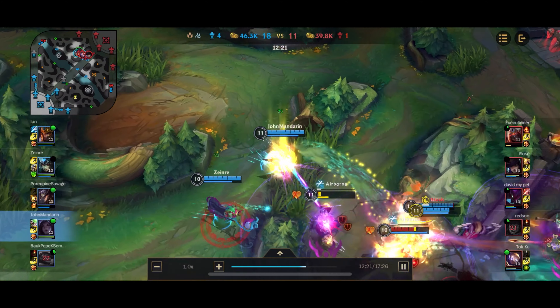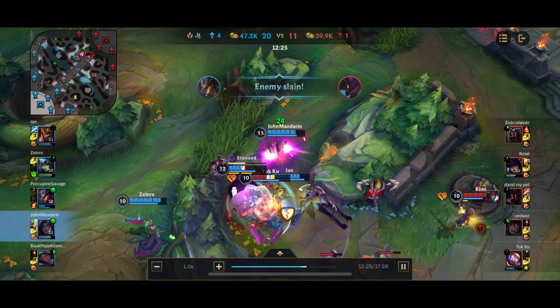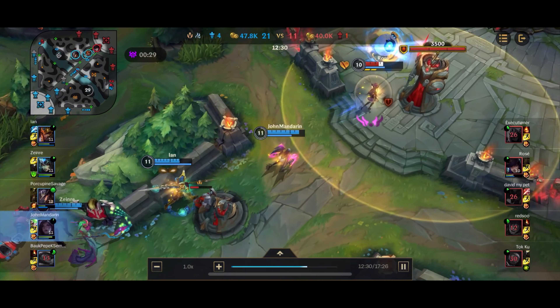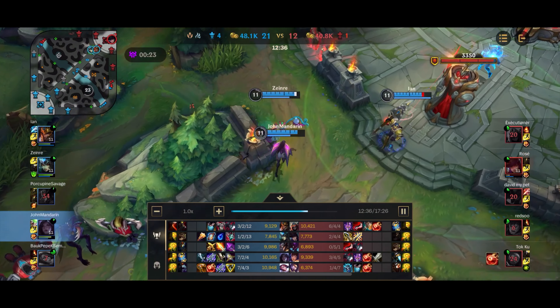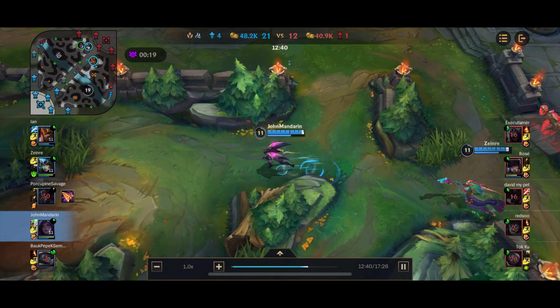In the first Dragon fight where we dove all the way to the back to kill the Zed and nearly died, that's a good example of a front-to-back teamfight — just staying behind and firing at whoever I can. There are two styles to play Kai'Sa: front-to-back and assassin style. Personally, front-to-back is a lot safer, but sometimes you need to play assassin style in order to win the teamfight.